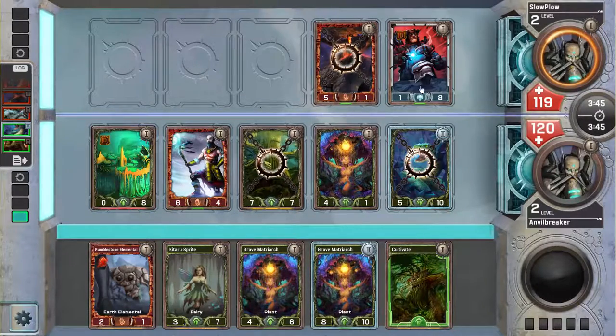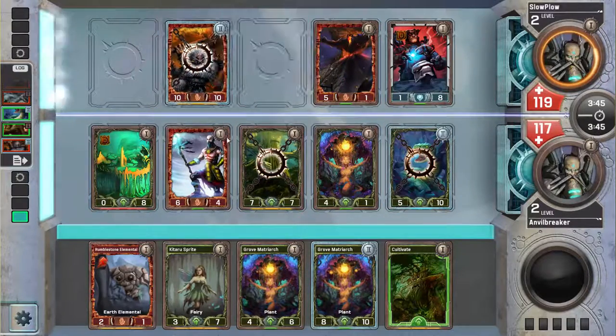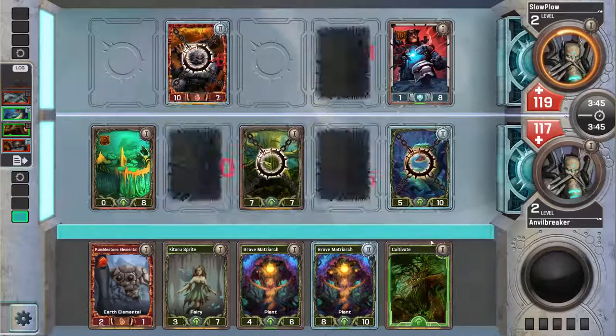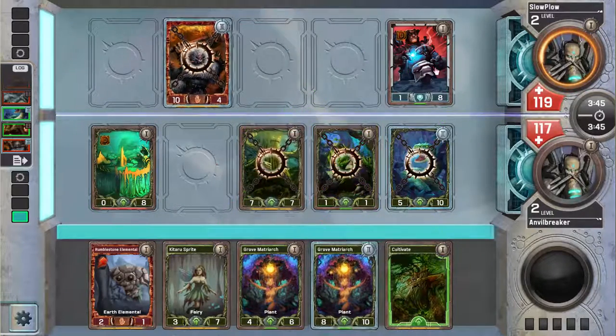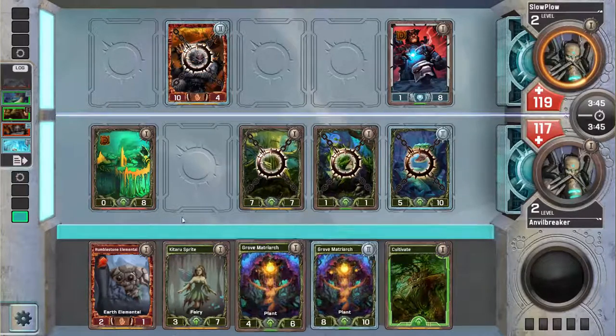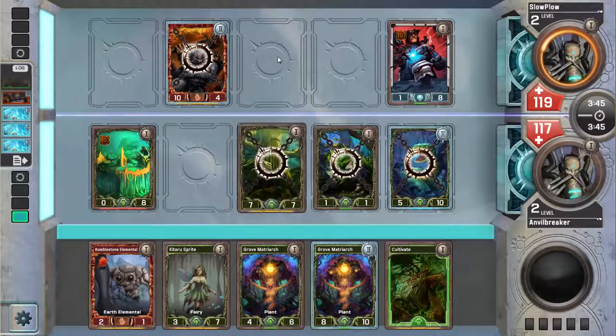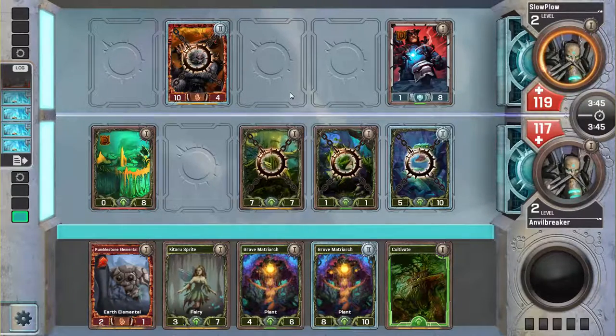He's got a level 2 Sap, so he could sap my Shimmer Fang Serpent or my Tree Folk — I don't really care which. Sap is not a very good card. So that kills my Blizzard Shaman. And then I can play Gorb Mate Trigger in front of it to make it move somewhere else. If it moves in front of the Seedling, I'm probably not going to Cultivate it. Is he Meta Transferring it again — Meta Transferring my Snake? Meta Transferring my Tree Folk?